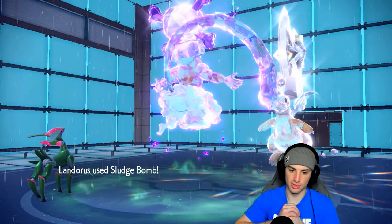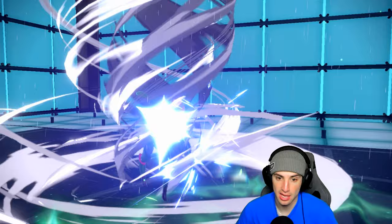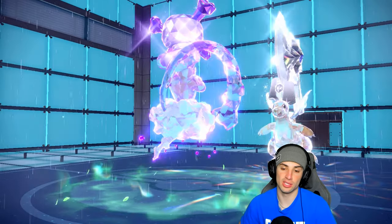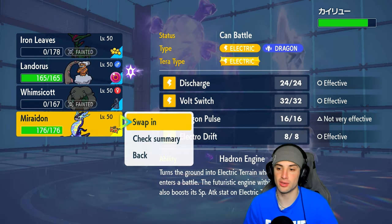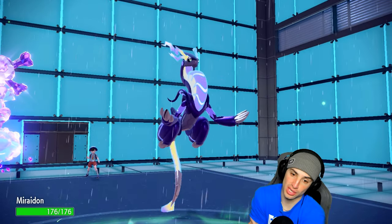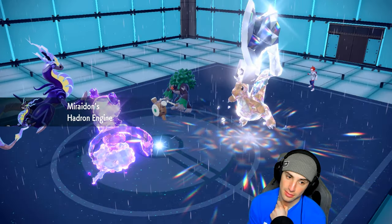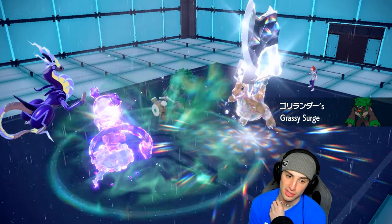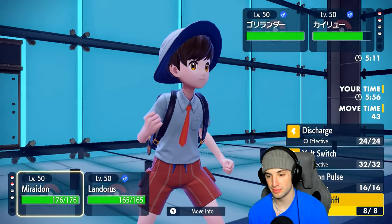Sludge Bomb won't affect the incoming Pokemon. They go for Hurricane — bye bye Iron Leaves. Kyogre gets taken out too — a nice trade. I go into Miraidon. We have some speed but we don't get the terrain up — their Rillaboom is canceling our terrain with Grassy Surge, which kind of sucks. We have Hadron Engine but they just take it away.